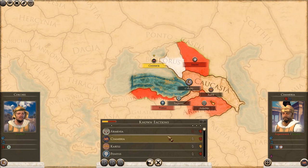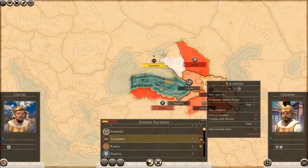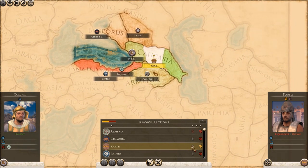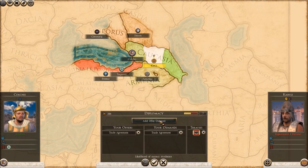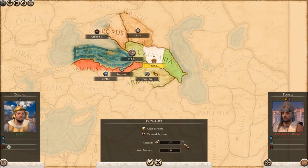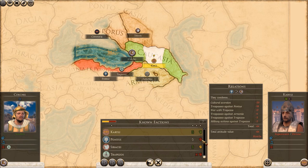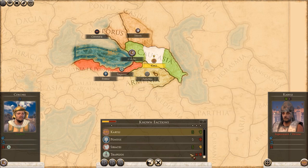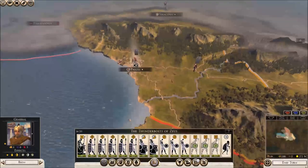Chimeria hates us, as mentioned - the Greek factions are unfriendly toward us due to the Golden Legacy penalty. They like us against Pontus though, so if we attack Pontus they'll appreciate that. The Kartli are quite neutral with us so let's see if we can get some trade going. They reject our offer - they claim the gods wish us to show humility. Pontus doesn't like us. We're at war with Trapezus. Trapezus is quite friendly with Armenia. It's not going to be an easy start diplomatically.